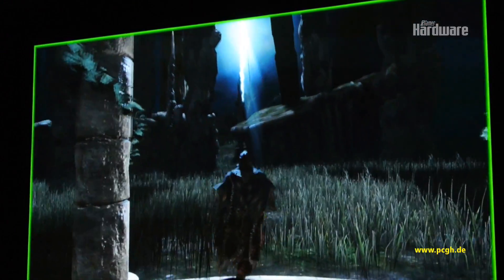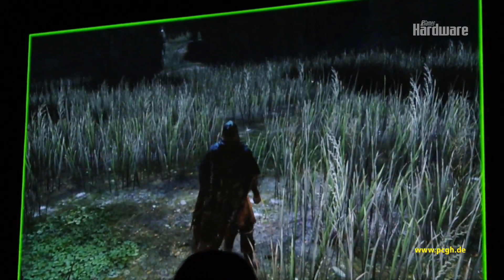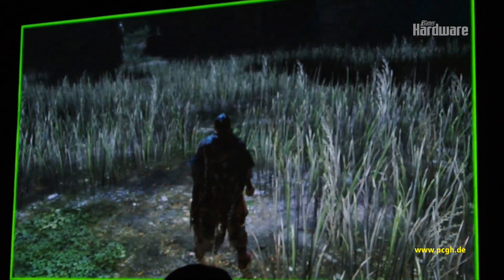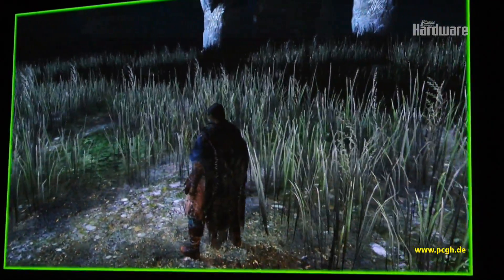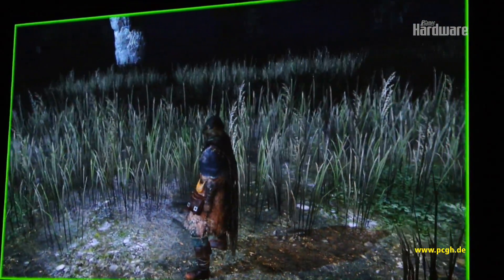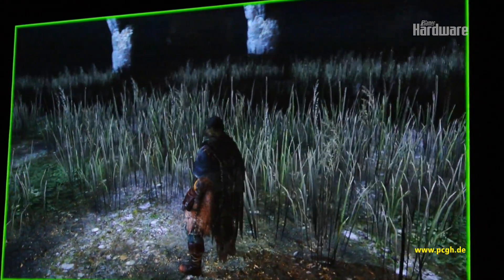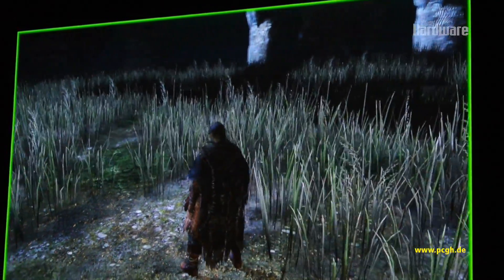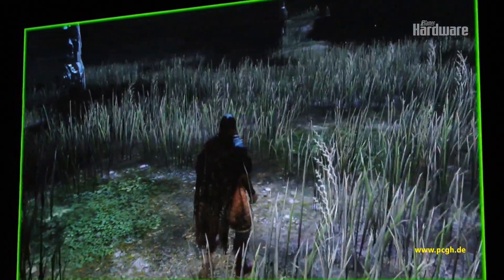This game right now is running at 1920x1080. All the settings are turned up, it's getting 60 frames a second, and MSAA is turned on all the way up in the game. What you'll notice as he's panning is if you look at the grass in the distance, you can see the scintillation. The grass is sort of not looking very solid — it's popping in and out. The tips of the grass especially are kind of popping in and out.